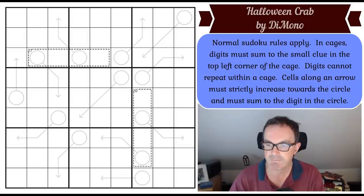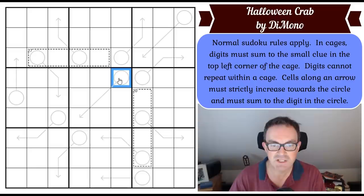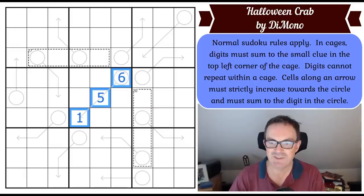Here are the rules. Normal Sudoku rules apply. In cages, digits must sum to the small clue in the top left corner of the cage, and digits cannot repeat within a cage — completely normal killer Sudoku rules. Here's the difference: cells along an arrow must strictly increase towards the circle and must sum to the digit in the circle. The arrows work normally in that you add up the digits along the arrow and place that in the circle, but these arrows are almost like thermometers. We treat the arrow tip as the bulb of a thermo — digits have to increase all the way into the circle. So these are like reverse thermos on all of these arrows. It's a lovely idea.